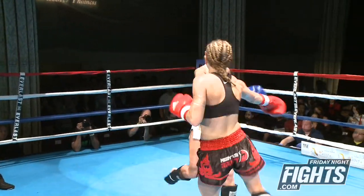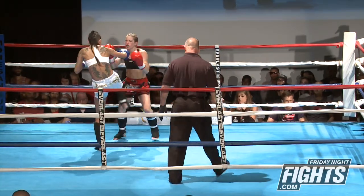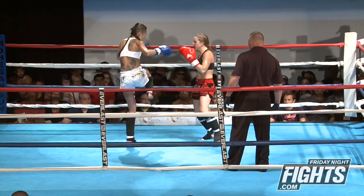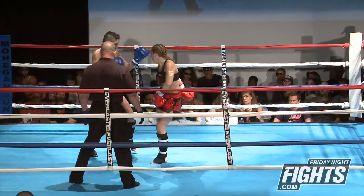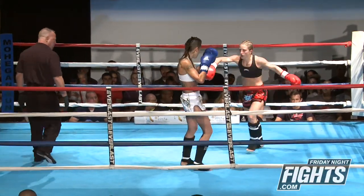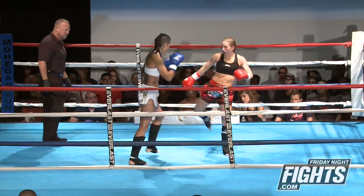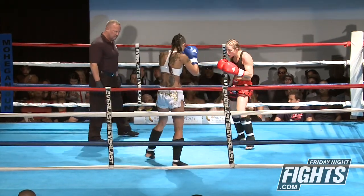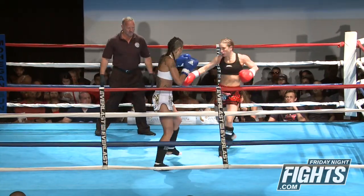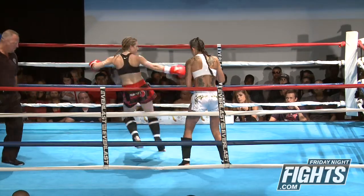She is pulling the jab out there without anything behind it, which is getting her caught. Obviously very tough, but hands are very low. She's also catching that front teep and not doing the right thing with it — there's a ton of opportunity there. She can get her hands on that foot, she can turn Angelica off, she can set an angle. Starting to step a little bit more inside and outside. There was a big right hand right there landed by Angelica.